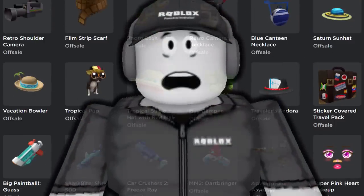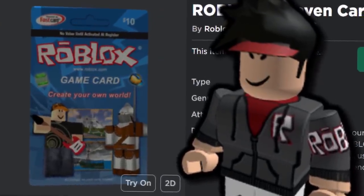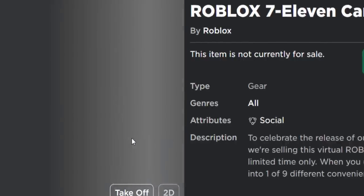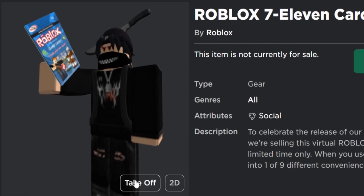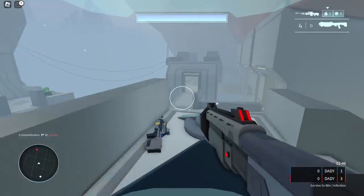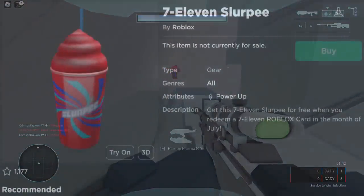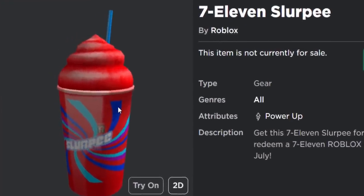The thing is guys, they did actually used to be. Take a look at this item from 2010 — a Roblox 7-Eleven card. It's actually a gear accessory, and it's pretty cool. This is what it looks like if you own it and equip it on your avatar. Basically what Roblox did here is they partnered with 7-Eleven to sell Roblox gift cards, and these were like the first sponsored gift card items ever. One of the items you could get for redeeming a gift card code was this — a 7-Eleven Slurpee.